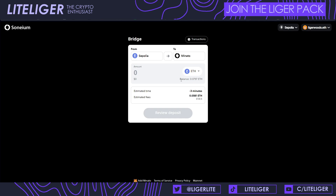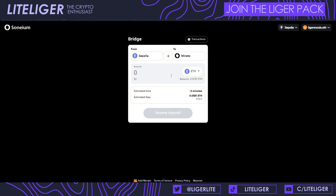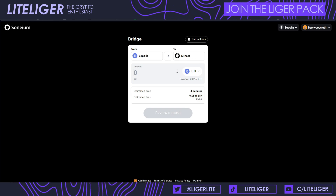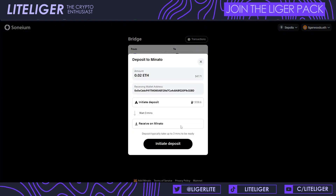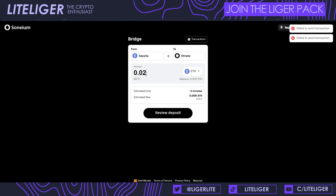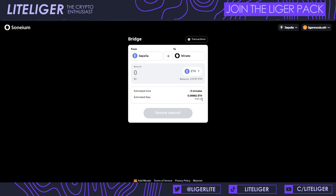I'm opening up the Soneium bridge — we have Sepolia here and Minato on the other side. When you're prompting this transaction on Rabby, it should automatically add the RPC link for the Minato testnet. I'm adding 0.02 ETH. The gas fees are high because a lot of people are interacting with Sepolia right now. I'll hit initiate deposit — and we're seeing a failed transaction. Let me try a lower sum and refresh the page.